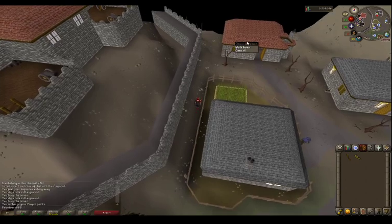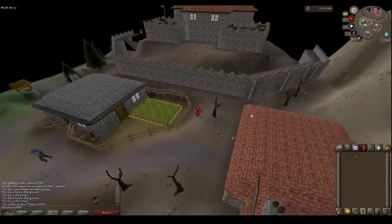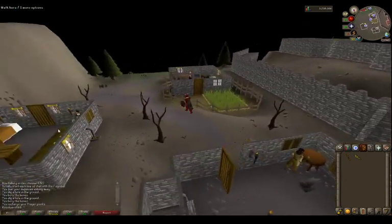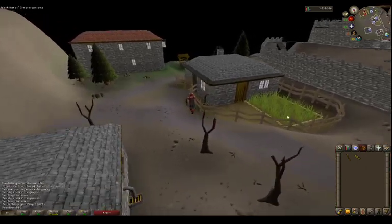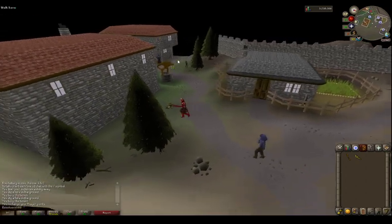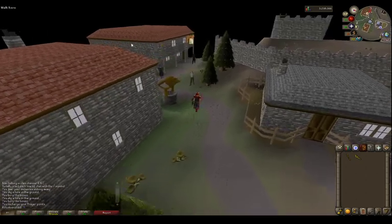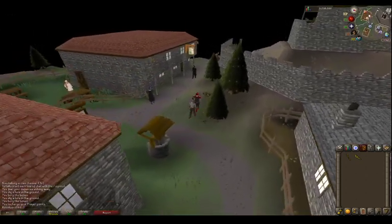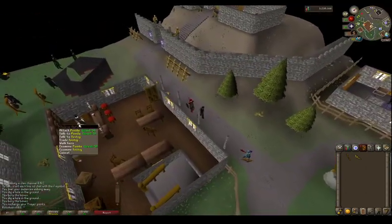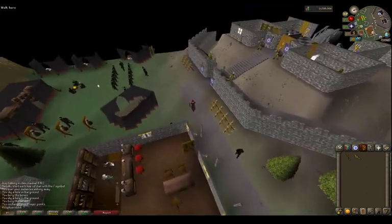I think there's a weapon smith here - I think it's the guy that plays a role in the Death Plateau quest. Yes it is, it's Dunstan. He does play the quest. Anyways, it's not about quests - we're not really talking about quests. Here we've got the bar, and that Death Plateau quest.